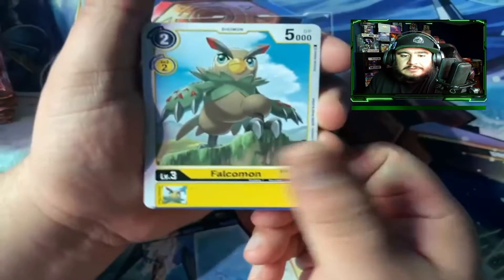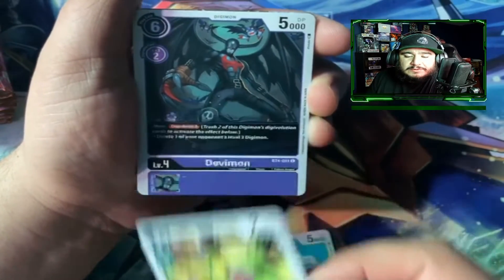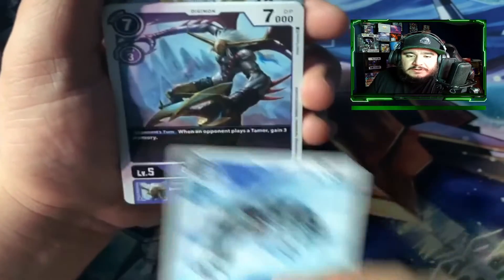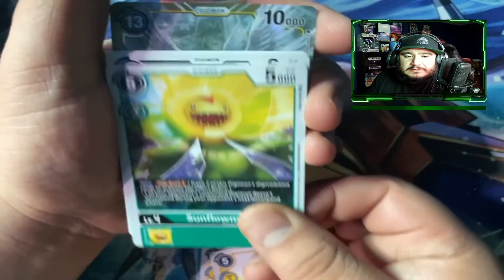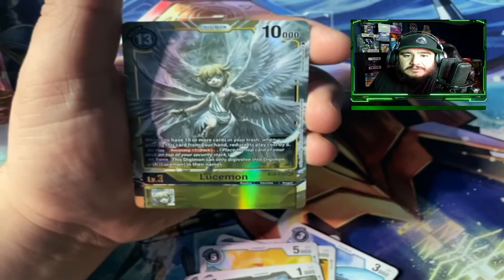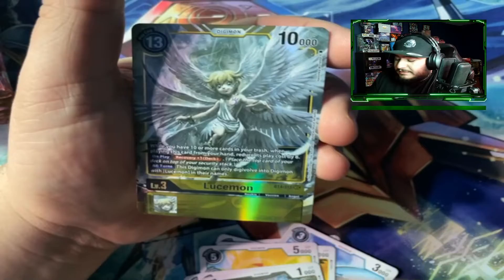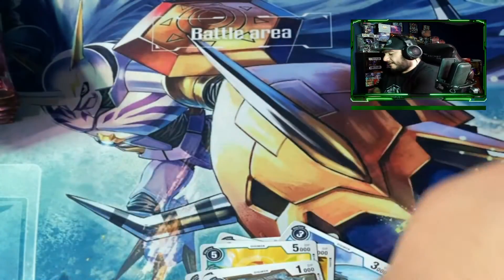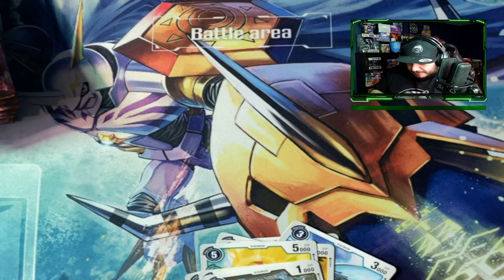All right — Falcomon, Stravamon, Dokunamon, Davamon, Hippogriffamon so far. A lot of these characters I'm not too familiar with. Oh, something cool again — Sealsramon, Commandramon — and we did it! We pulled it! The Lucimon! This is the chase. Let's get that into a card protector. That is epic!